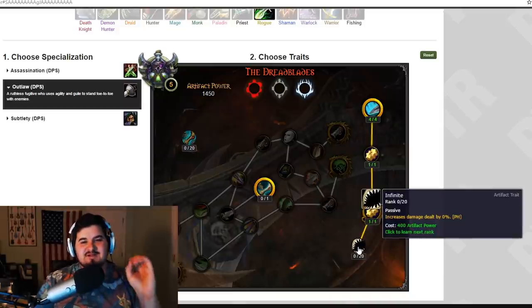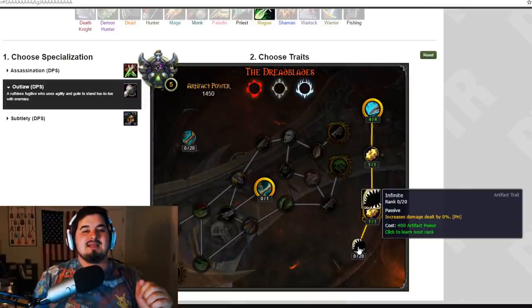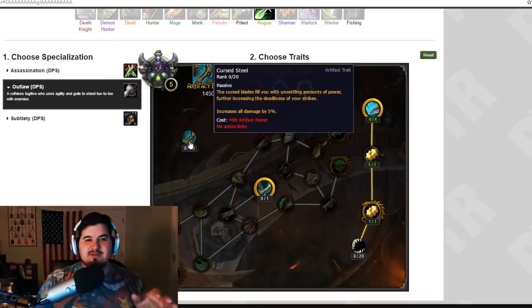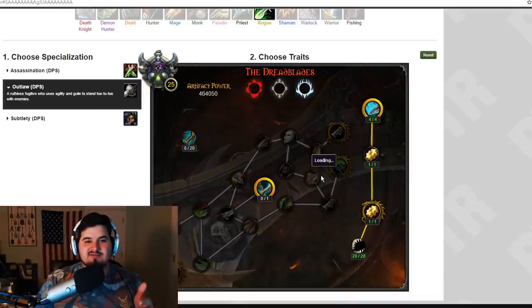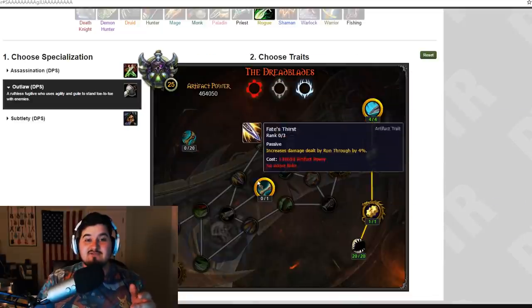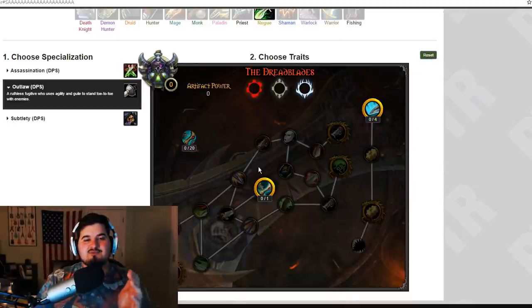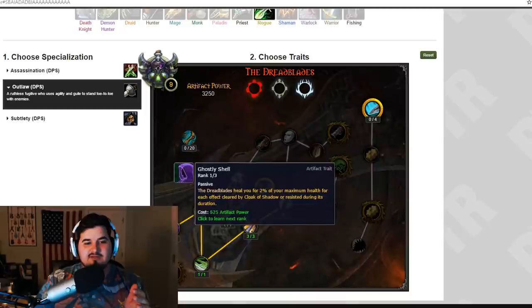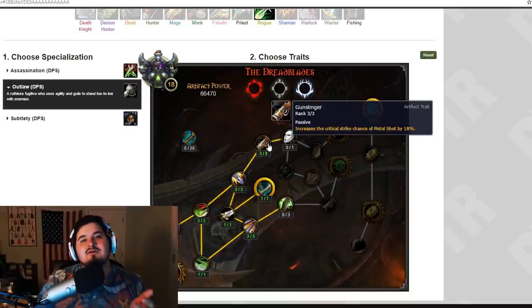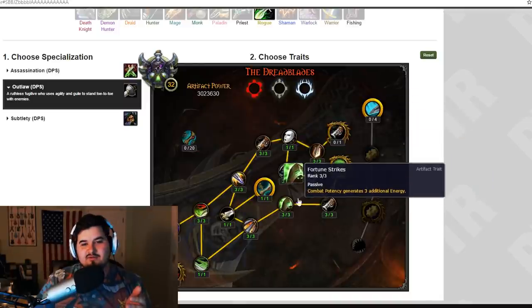The last trait for Outlaw is called Infinite — I'm pretty sure it's a placeholder name — and it increases damage dealt by a percentage, up to rank 20. My question is whether this is basically the same as the passive one, but it seems like you can just start sinking points into it. Let's say you build a full weapon and you're thinking about how much AP this is going to require. I love Legion as an expansion, but the farm for AP is just so annoying — you don't want to just sit there and farm forever.